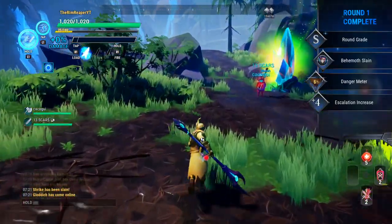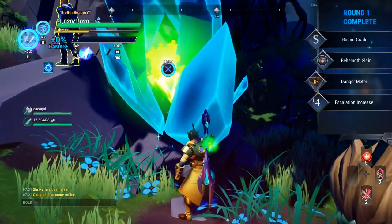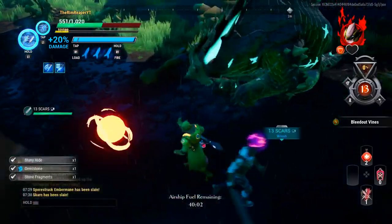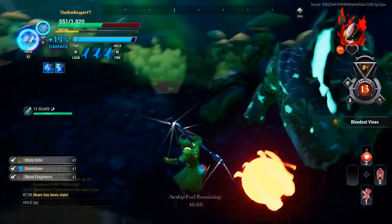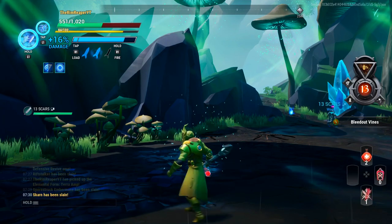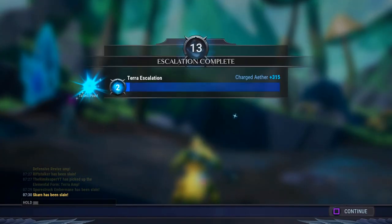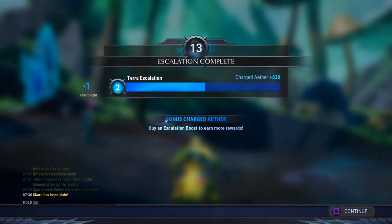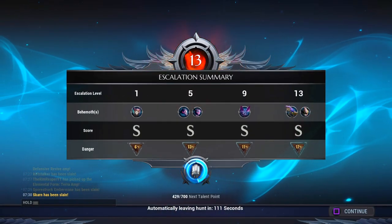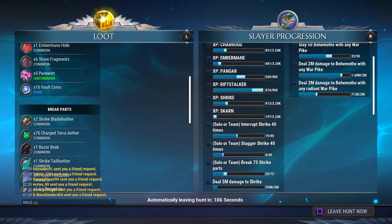Alright y'all, we just beat the first monster. I'm going to go ahead and go all the way through it so we can get to the vault coin thing. Alright y'all, we finished all the behemoths off. We finished every behemoth. Alright, so we got S on everything. If you go down — 10 rare vault coins, as y'all can see.